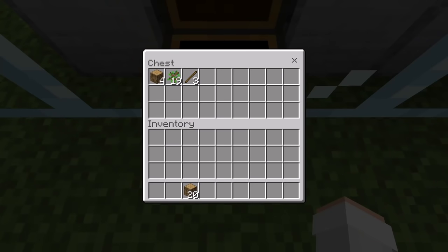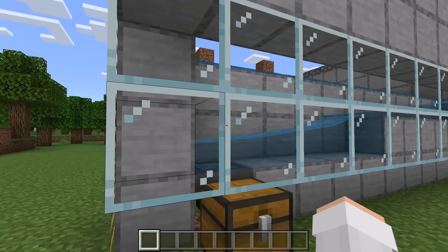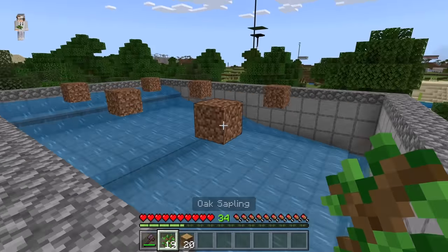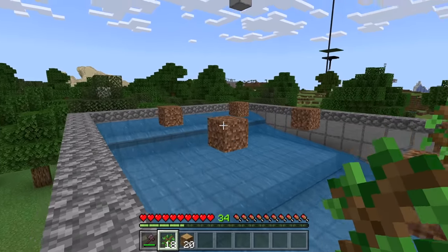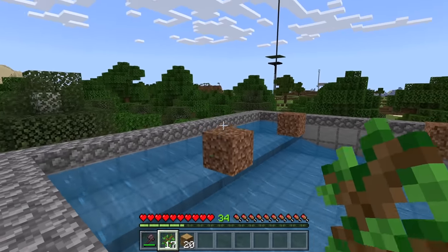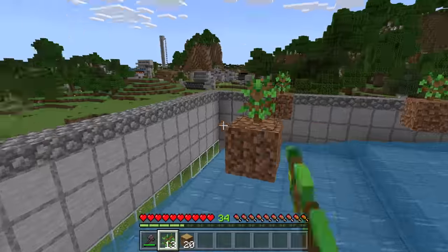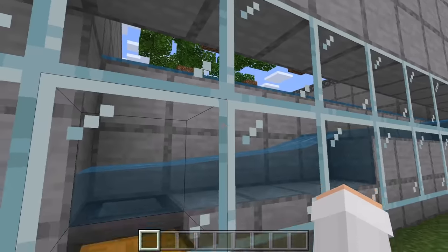In this chest there are some logs that I got from mining logs earlier. There are also some saplings and sticks. To use this farm again, you can plant some more saplings. As you can see, I've got an apple.